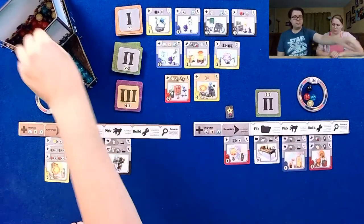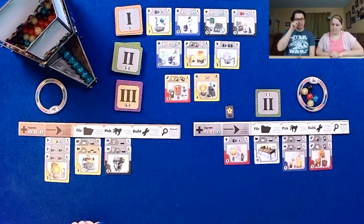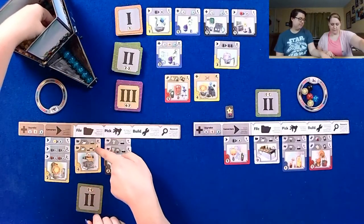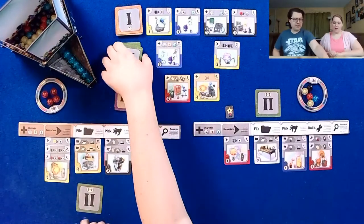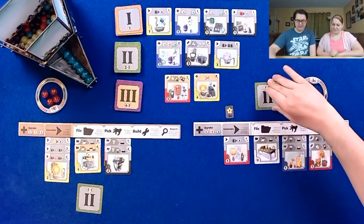I picked red, meaning I also get to draw one out of the top. Now I have five marbles which is my maximum. I definitely want this one so I'm gonna file it, and I get to draw four from the top — and they are all red. How did that happen? All the same color. I'm not saying that's cheating or nothing, but yowza.